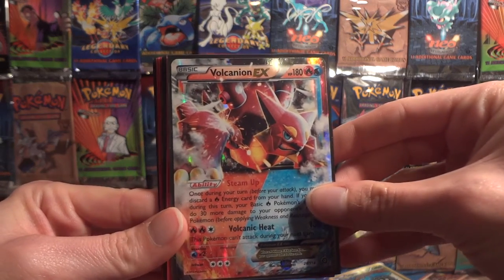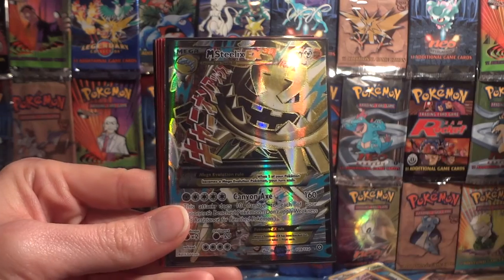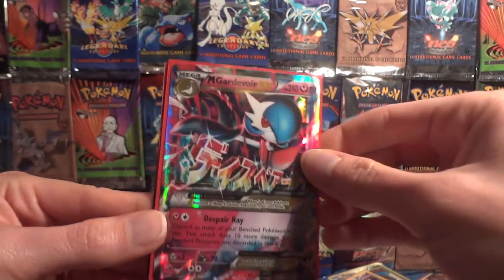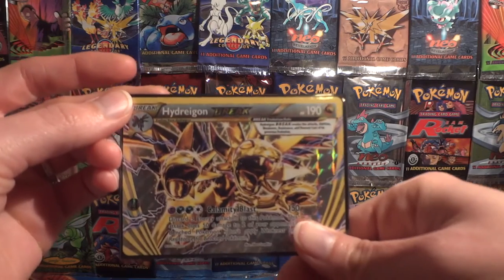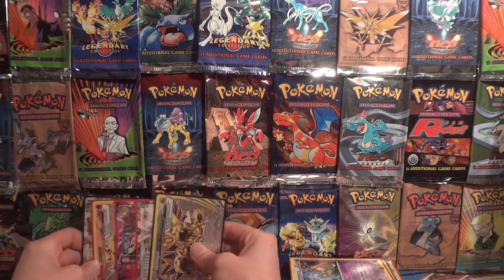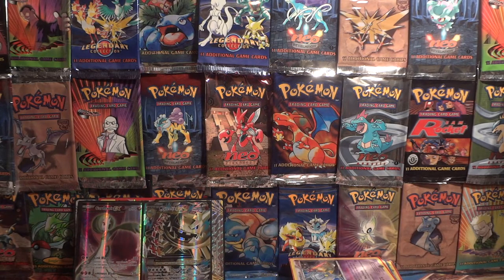Now the Ultra Rares: we have Volcanion EX, Chandelure Holo, Full Art Gardevoir EX, Full Art Mega Steelix EX, Pyroar Break, Mega Gardevoir EX, another Mega Gardevoir EX, Magirna EX, and Hydra Gone Break. I absolutely love trades like this where we get a ton of reverses — bulk trades are always fun — but so many Ultra Rares as well. It usually lightens up my binders by a significant bit because, of course, there are a lot of cards, so I had to trade a lot of cards.